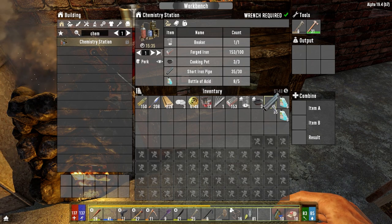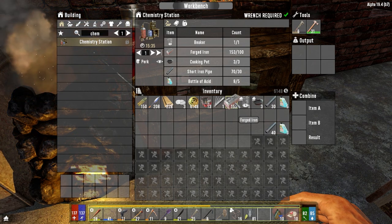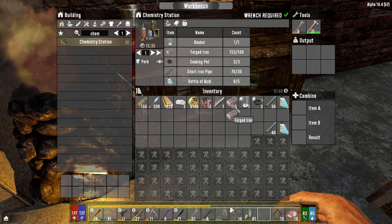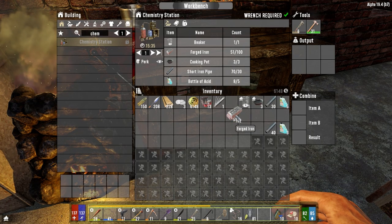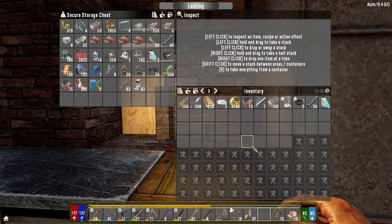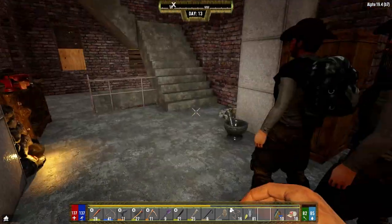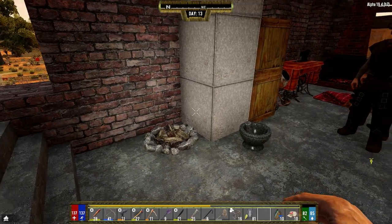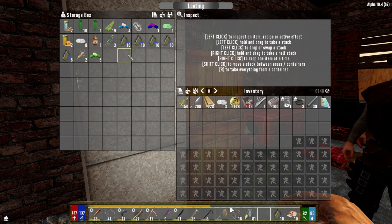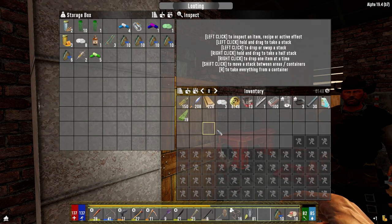We need 30 of these guys, and then we need 100 forged iron. Wow. Okay, we can put this other stuff away. Still got some minute and something. For science, we're going to need to get - I know we need aloe. Oh, that's where my honey went to - it's in the medical. Well, we didn't have enough anyway, so it's no big deal.